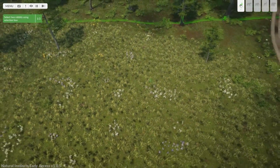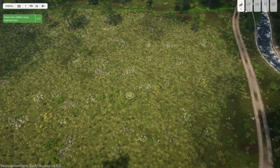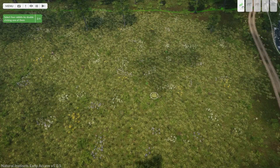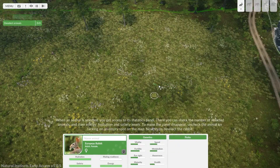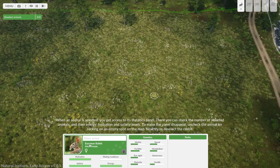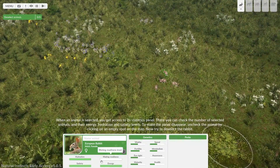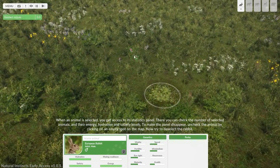Select two rabbits using the selection box — I'm having a hard time seeing them, but apparently I got them both. Select four rabbits by double-clicking one of them. Level one rabbit. Mating readiness — make the panel disappear. Now try to deselect the rabbit by clicking on an empty spot on the map.